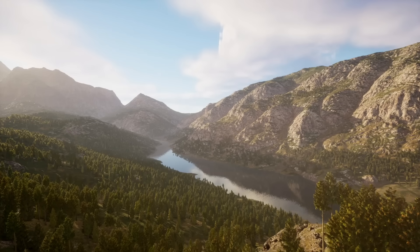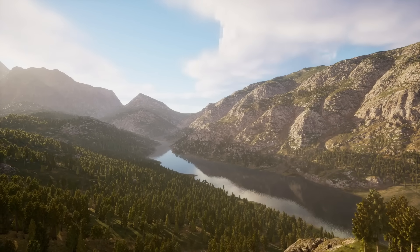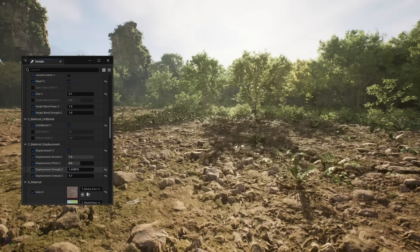Another big feature is next-generation landscapes. In the newest version of Unreal, UE 5.3, landscapes now support nanodisplacement. This gives us the ability to get small height detail onto the landscape.